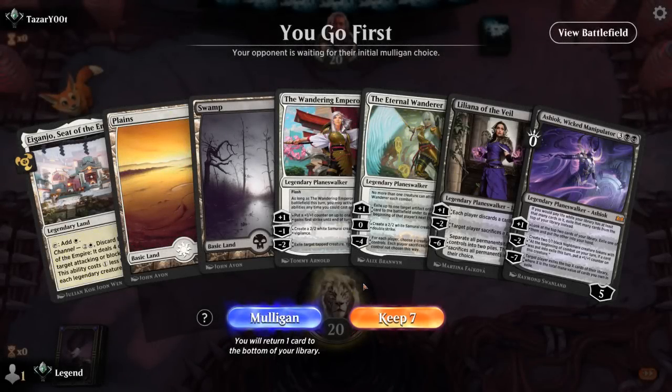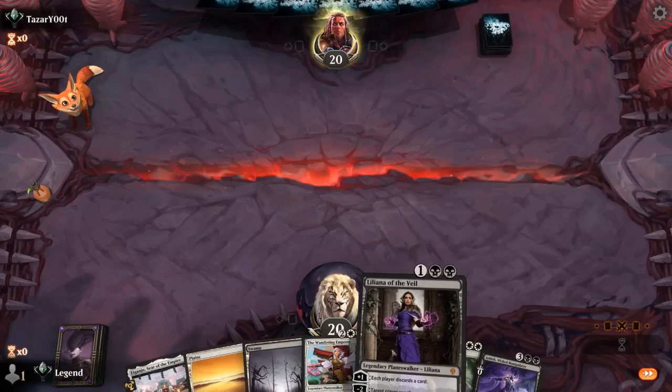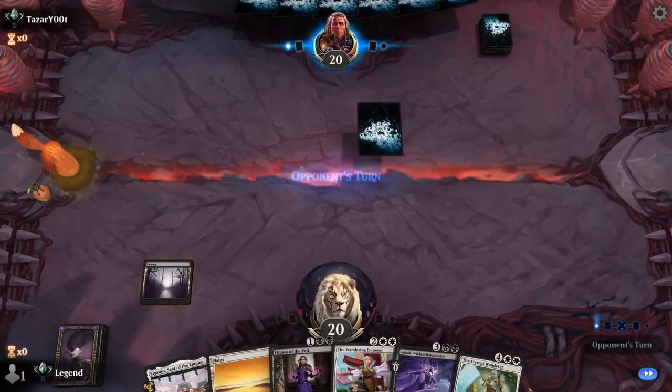Game 5: We're on the play. Our hand is not great — missing early interaction and mana acceleration, no double black for Liliana. But if we draw a black source this might be great, getting to play Liliana into Emperor. Staff of Completion or Celestus would also help. We've got a lot of outs, and who can resist a curve of Planeswalkers from three all the way to six.